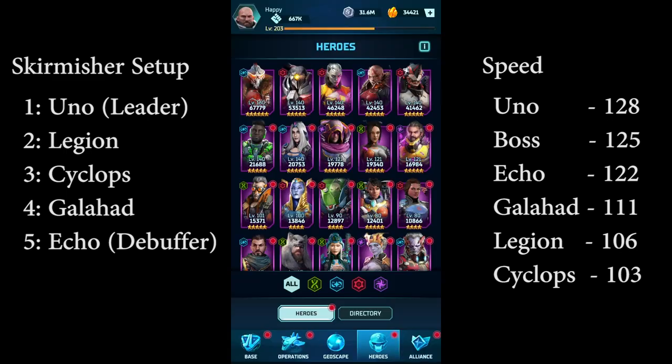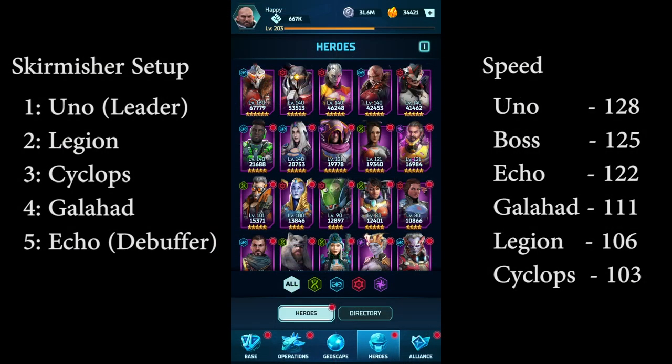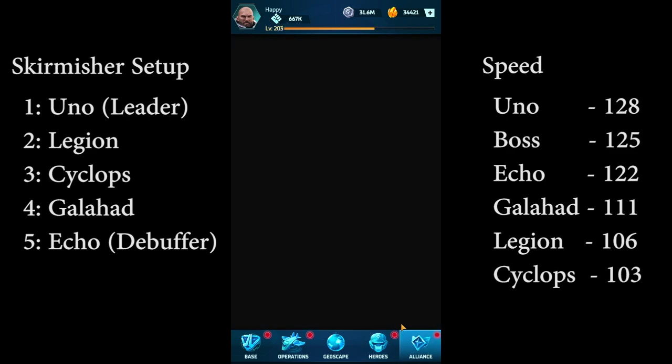Another option, if you have the gear, is a mortar setup. This was later changed to the same setup I'm running, but the speeds in that configuration are very high: 138, 144, 183, 144, 139. All those heroes go before the boss, and of course that also works very well.